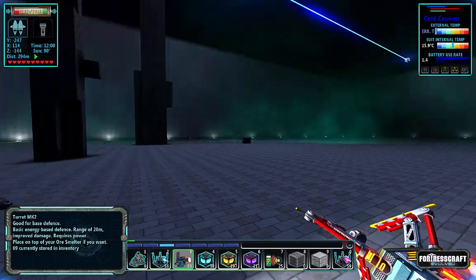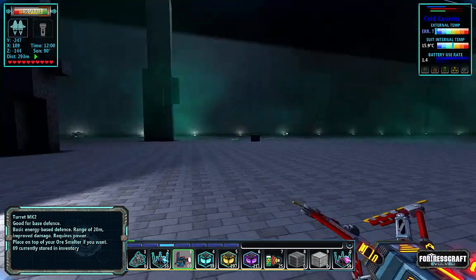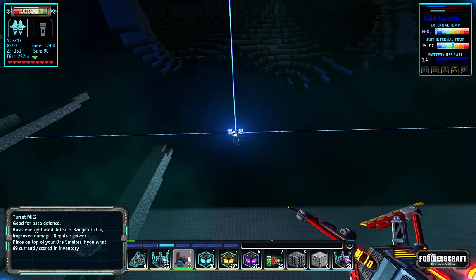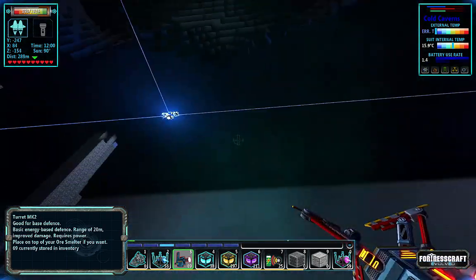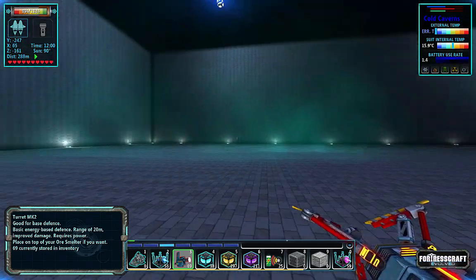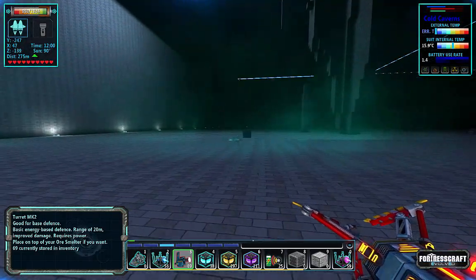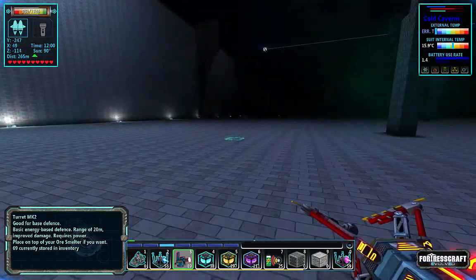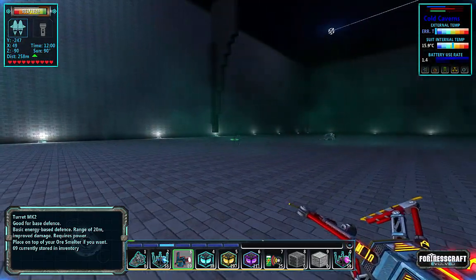Welcome back to Flexible Games where we are playing FortressCraft Evolved. The cold caverns are shaping up — I've got some lights up here, these are the normal vanilla electric lights, and you can see I've got them exactly 64 blocks from one another. It lights up pretty good; it's not too bright and it's not very dark. The floor is in.